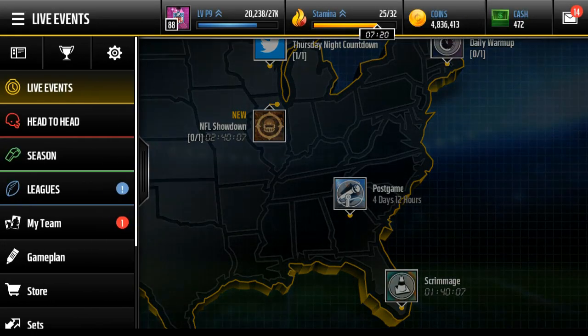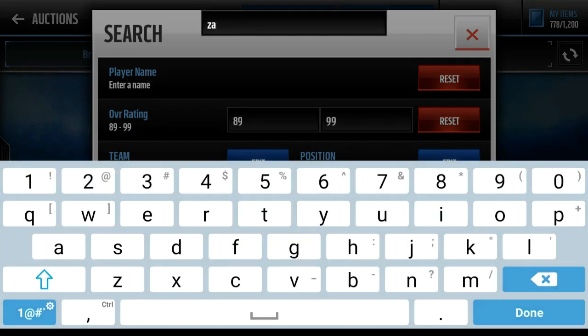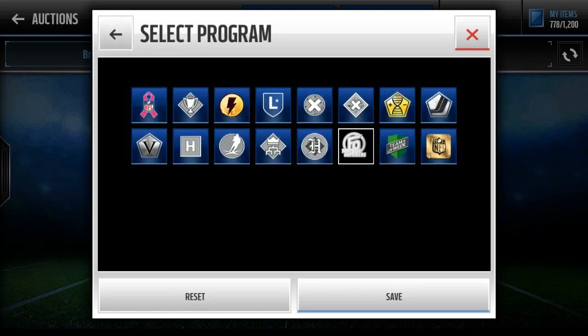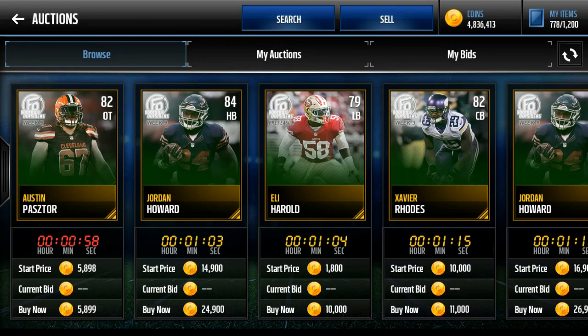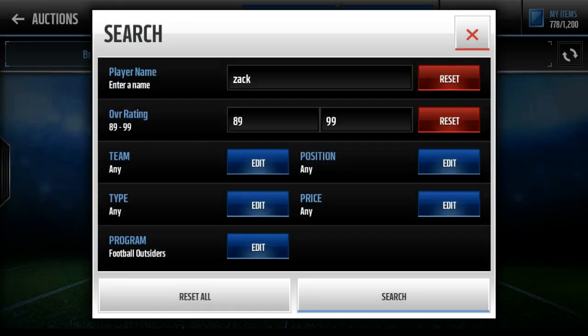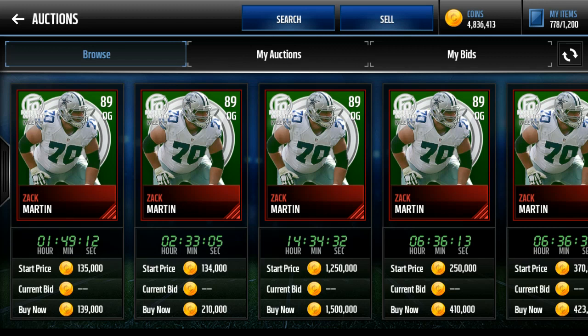Let's check his price. Speaking of Football Outsiders, new ones are dropping tomorrow and I'll tell you who they are and how you can make some coins. So 89 overall Zach Martin — let's check the price and see if we made our money back. They just fixed the filter in a new patch so that Football Outsiders shows up properly. Let's look at what Zach Martin's price is sitting at — oh my goodness, he's expensive! We just got a 140,000 coin pull! That makes up for all those packs. Should I keep him or sell him? Tell me in the comments!